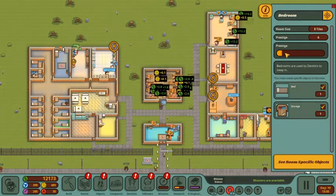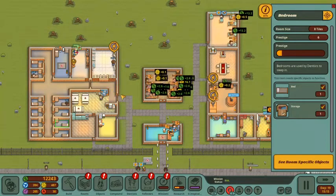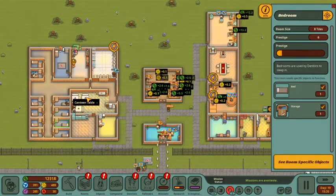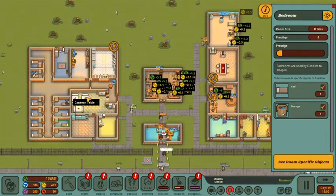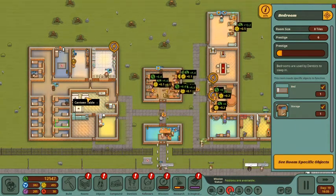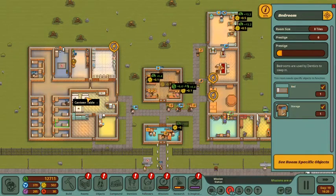Prestige is kind of low, and we can't really put a lot of objects in each little room to improve prestige without making each individual room massive. So we're going to make one large, massive dorm room for our dentists. And obviously, we're going to leave Tooth McScrubbers with his own separate bedroom because he's great and terrific and deserves that.